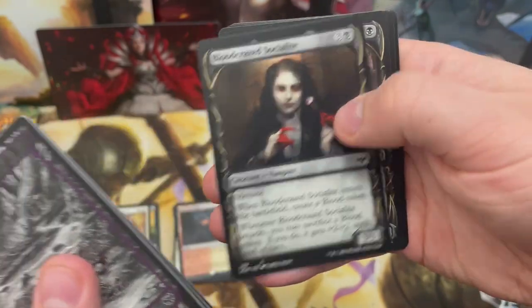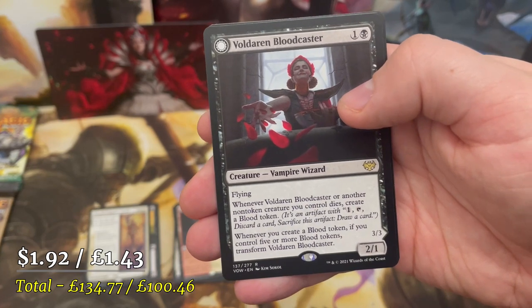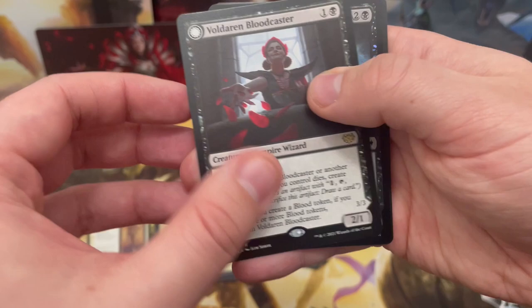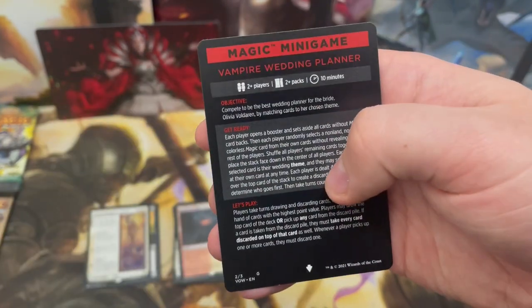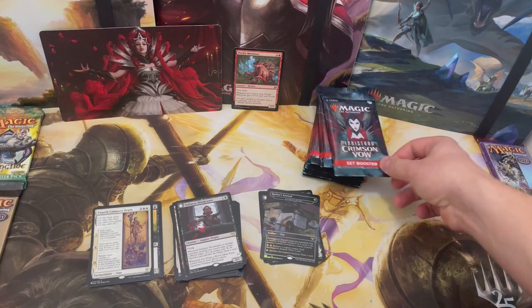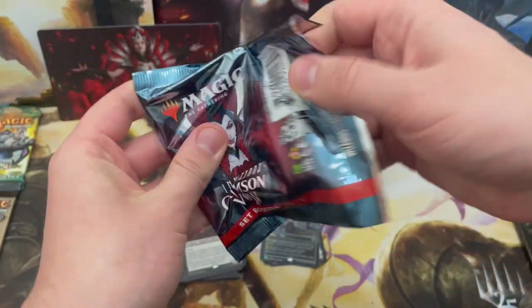More white and white-green in this pack. The rare: Voldaren Bloodcaster with flying, transforms if you control five or more blood tokens into Blood-Bat Summoner, a 3/3 with flying. Also Courier Bat and another mini-game.